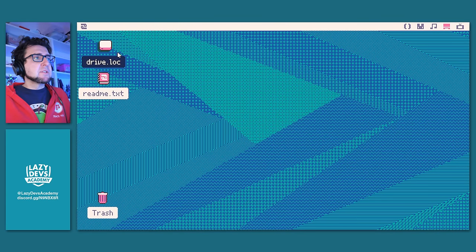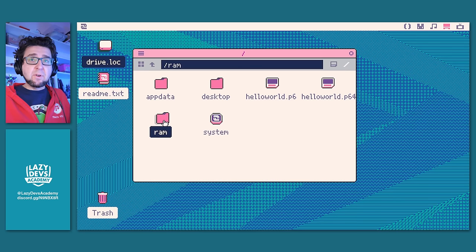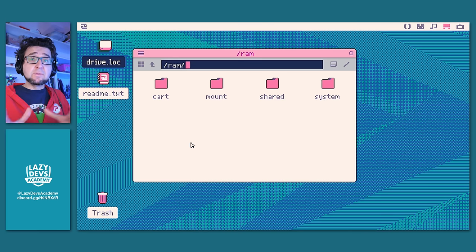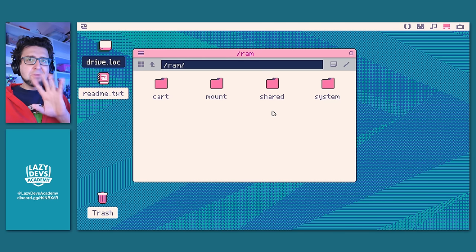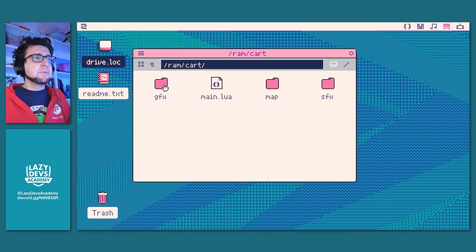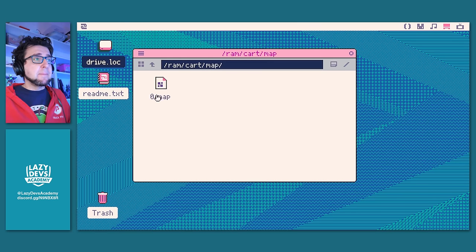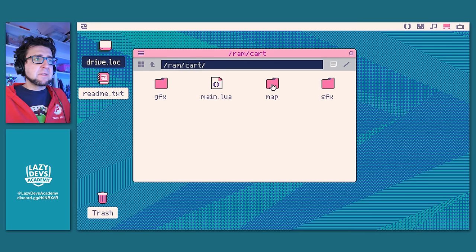The RAM folder is the current card loaded into RAM. Each Picatron card is a whole folder that, when you export and save it, gets compressed into a single file. When you load it into RAM it gets unpacked into this folder. The card subfolder has a main Lua file — this is where your code starts — but you can have multiple Lua files referencing each other. There's a graphics folder with a graphics file, a map folder with a map file, and a sound effects folder. You can have multiple sound effect files, multiple graphics files, and multiple map files.